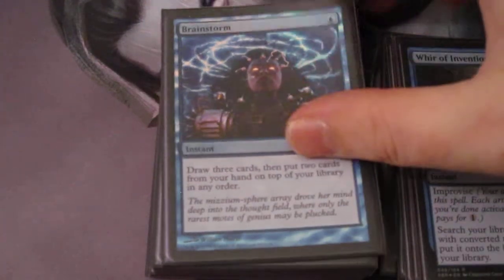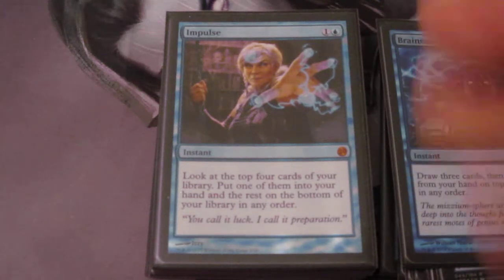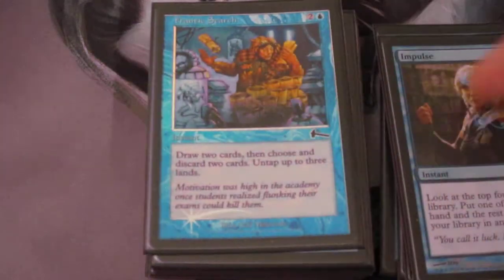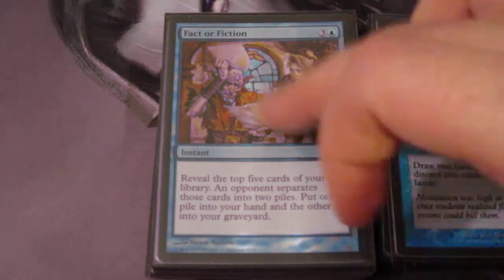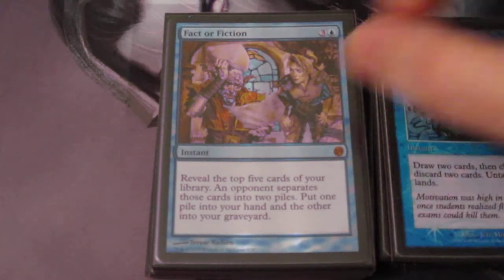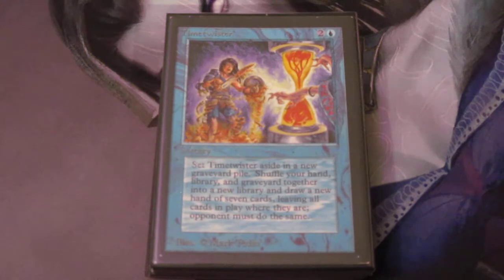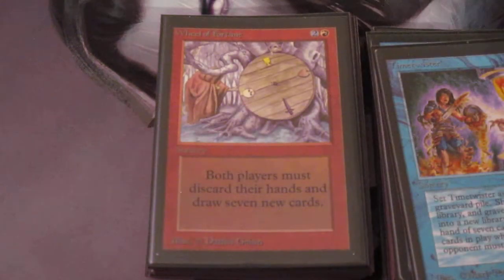We do have a Brainstorm for some card filtering. We need a Ponder in here — the deck is, in my opinion, missing about five cards, and I'll point them out as I go. Ponder is one card that would be ideal here. We have a Frantic Search and Impulse — these are just ideal instant-speed draw to dig deeper into our deck looking for combo parts and mana rocks. We have a Timetwister. Ideally we don't want to get rid of our graveyard if we're using Kess, but sometimes we need a draw seven.